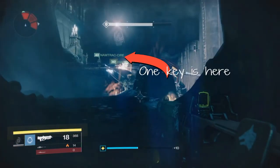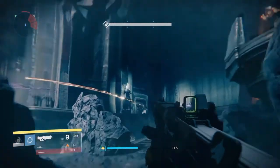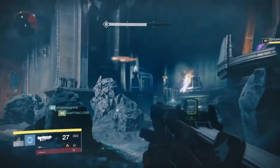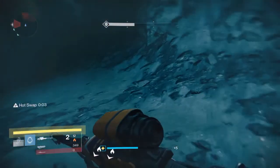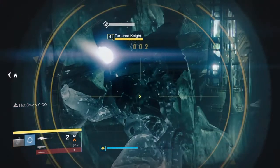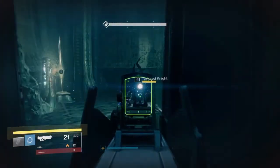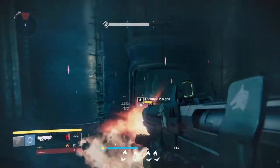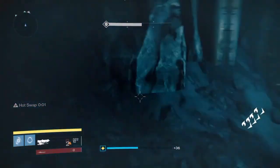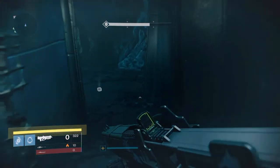Your first key is going to be on the platform to your left. The other key is down here in this cave — it is actually guarded by a knight. After all the adds are cleared, grab the keys and put them in the door.